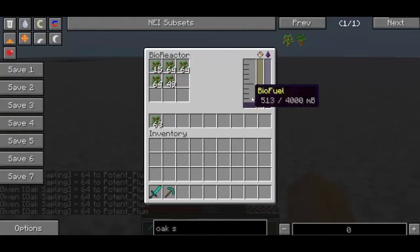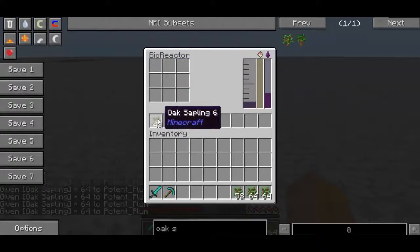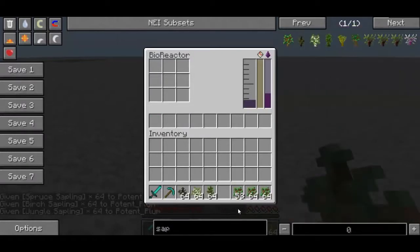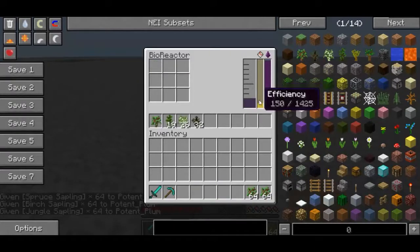I believe because I only have oak saplings it can only process one type of material at once. So if I went ahead and got myself some spruce saplings, some birch, and some jungle, and then placed all four of these guys in here — as you can see the efficiency went up really high then.